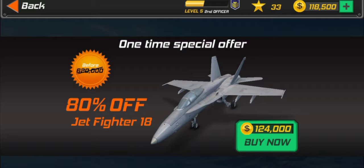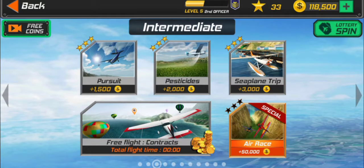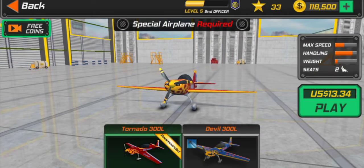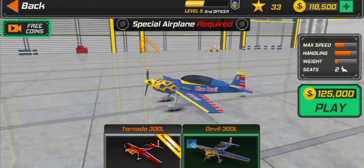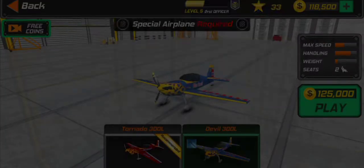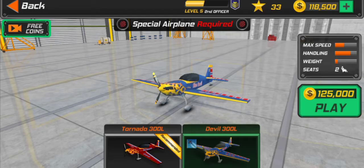I wish I could buy that plane but we don't have enough money — sad times. Alright, last thing for this episode is the air race, a special canyon race. 'Complete the mission — don't retry.' Let me try this — it's recommended but I don't really have the money. Wait, what? I don't even have enough money! Oh — free flight mode then.